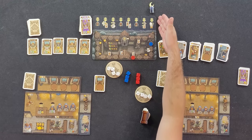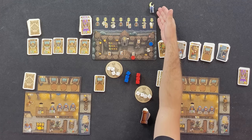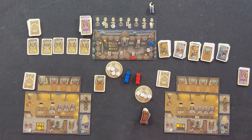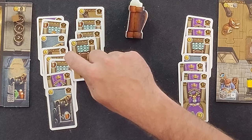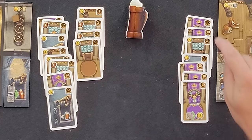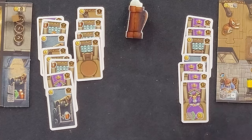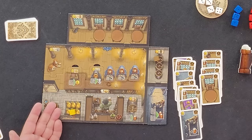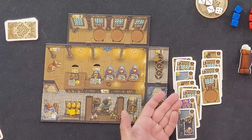However, if the moon tracker is in the last space of the turn track at the end of a turn, the game ends and final scoring takes place. Players will count the victory points on all of their cards in their deck and discard pile — the victory points are listed on the top right corner of the cards. The player with the most points wins. If there's a tie, the player who stored the most thalers and beer is the winner.